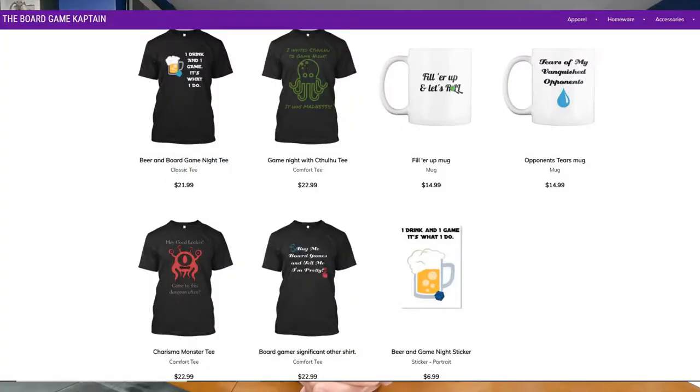Before I get too into this, I do want to say I've got a ton of links in the description down below. There's a link to boardgamecaptain.com, a great hub for all things Board Game Captain. Lynn and I have started doing some semi-regular blog posts over there. Also there's a link to my Patreon and a link to my Teespring store if you'd like to get some Board Game Captain merch — t-shirts, mugs, etc.